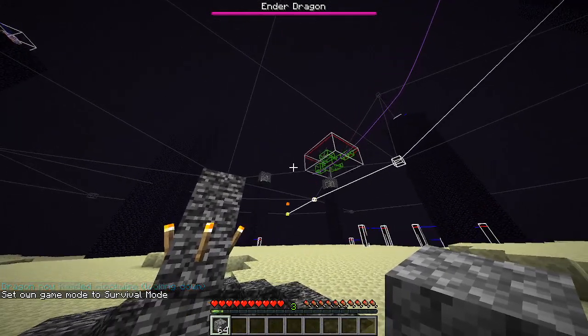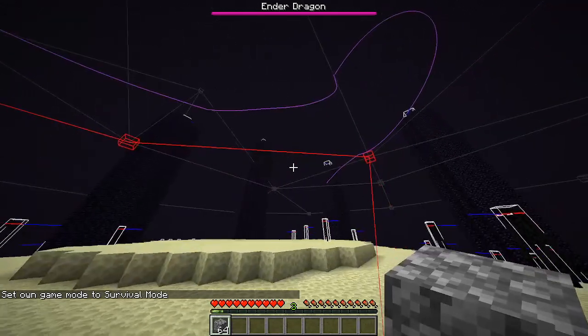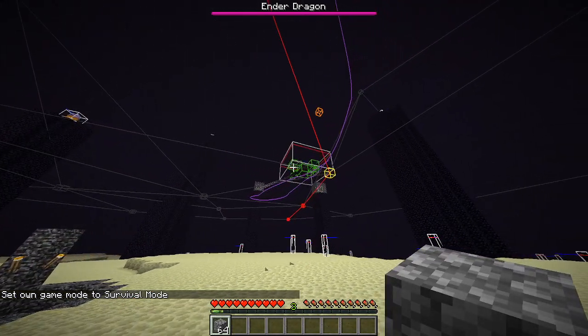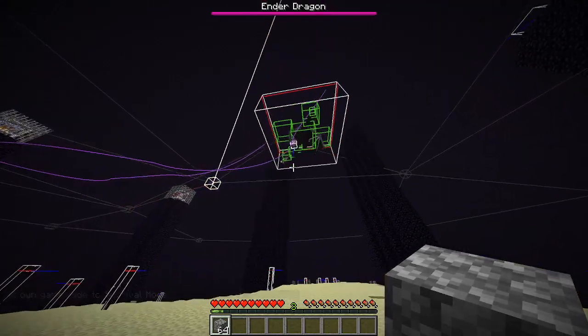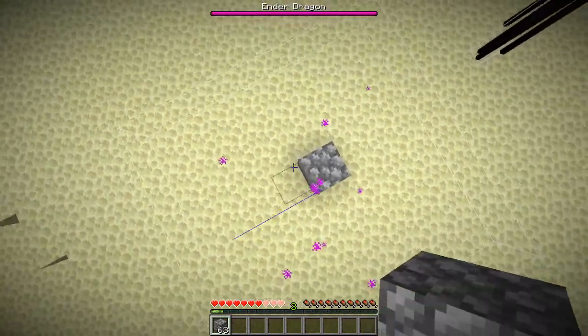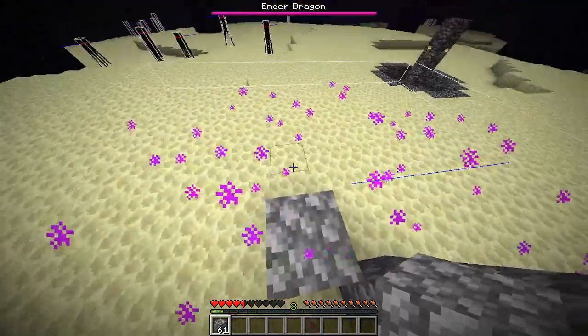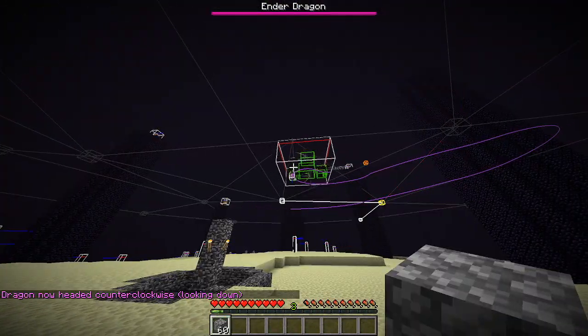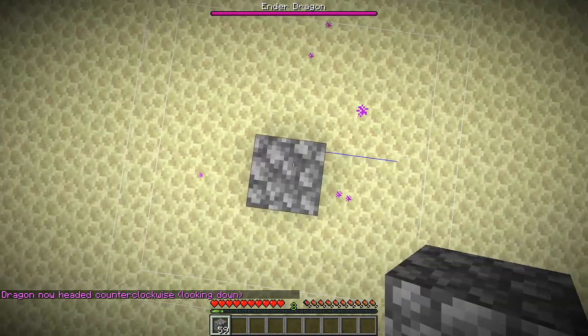The fireball also has an interesting mechanic where the lingering hitbox will snap to the player's feet if landing on the player's hitbox. This means that if you jump to try to avoid the projectile and it hits mid-air, the hitbox will be positioned at the player's head and you'll need 2 blocks to avoid it, whereas if you let the projectile land first and then jump, you'll only need 1 block.